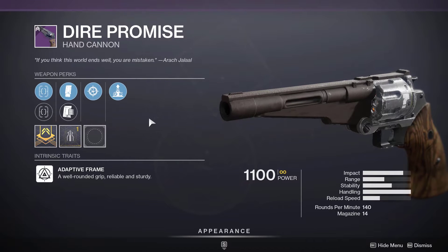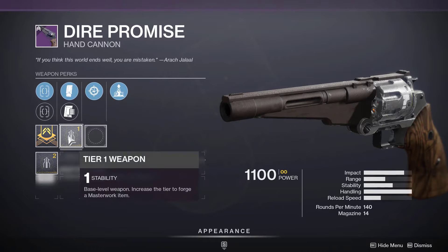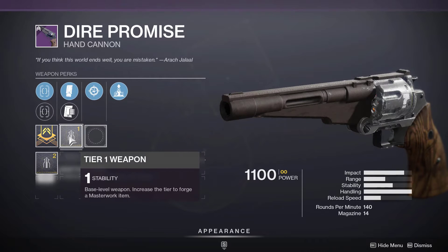Legendary weapons for the week are Dire Promise, with Snapshot and Elemental Capacitor, Stability Masterwork. Pick this up if you don't have one.